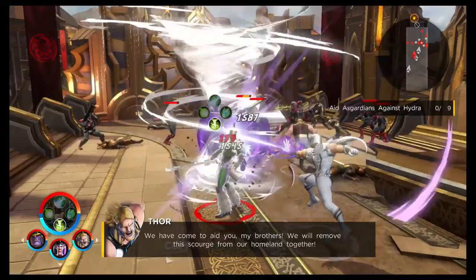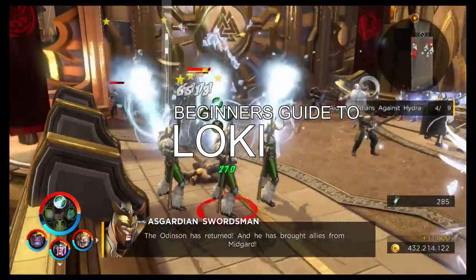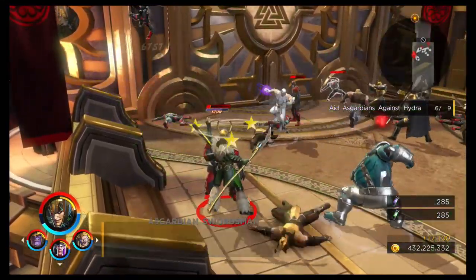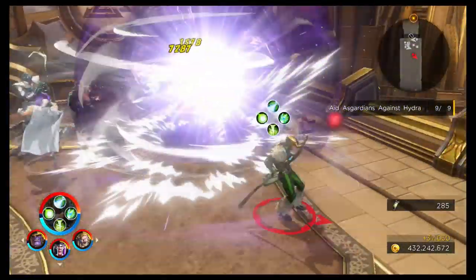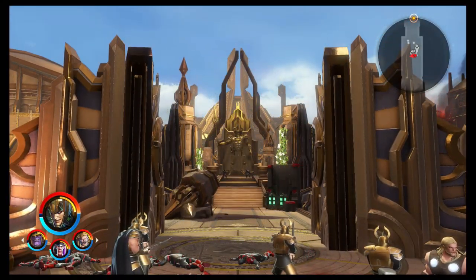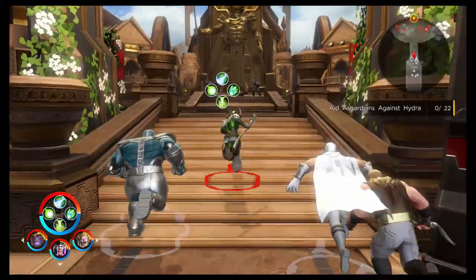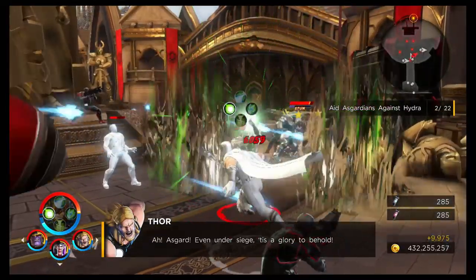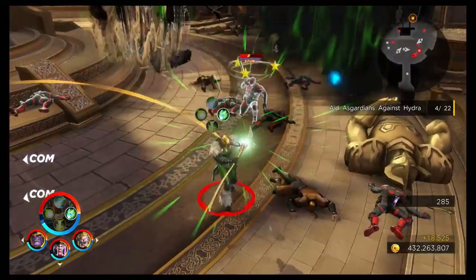We're back with another beginner's guide for Marvel Ultimate Alliance 3, and tonight we'll look at the god of mischief, Loki. Like the previous beginner's guide for Falcon, he's a character that hasn't really clicked with me — I've struggled with him, which may upset some fans. In this video we'll cover his overview and stats, abilities, general rotation, team bonuses, synergy attacks, his build, three alternative costumes, and finish with a quick summary.